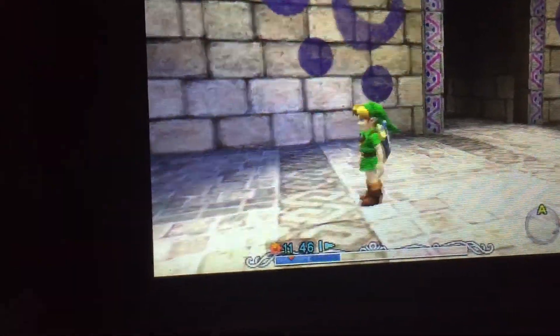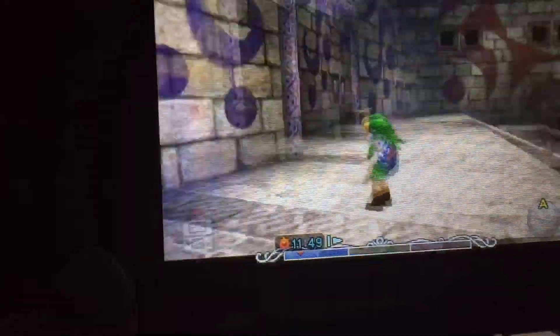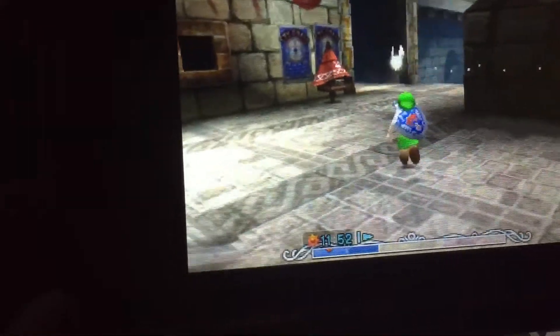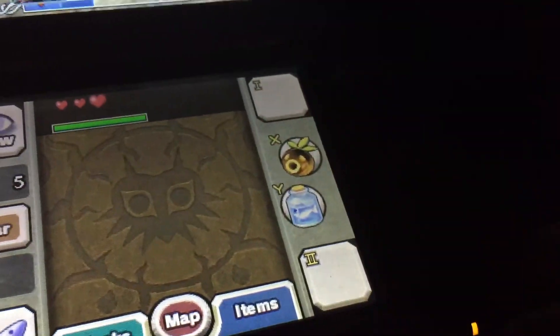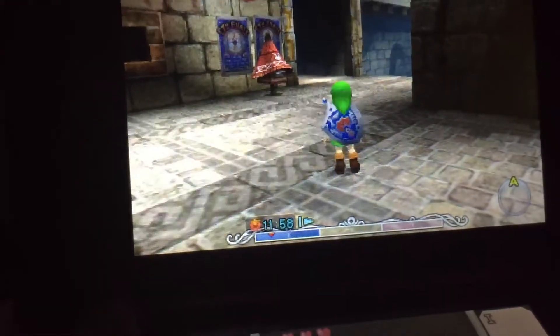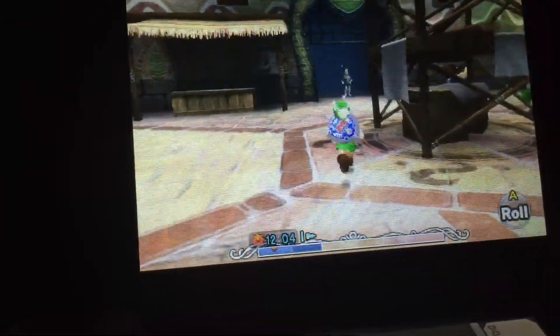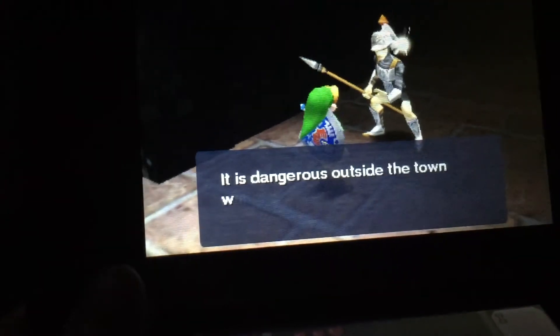Hello everybody, welcome back. Today I'm going to be showing you guys another glitch. You can see on my X and Y buttons I have the Deku Mask and a fish, and I have three hearts, so that means this is a completely new game. This glitch is actually really fun — you'll see what it is when I get to it.